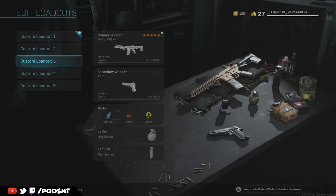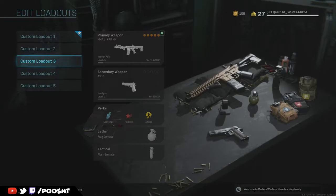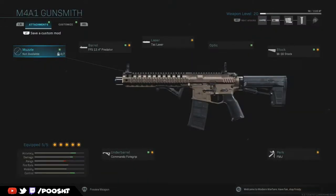What's going on guys, Pooshed here, welcome back to the channel. Today I have for you guys the best M4A1 class setup after the 1.04 update in Call of Duty Modern Warfare. As you can see by the class setup displayed, I'm running the M4A1 with the perks scavenger, hardline, and amped. Getting more specific within my gunsmith, I'm running the FFS 12.4 predator barrel, tactical laser, M16 stock, FMJ, and commando foregrip.